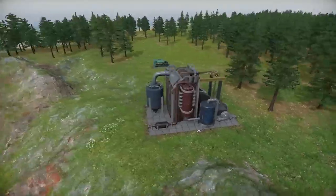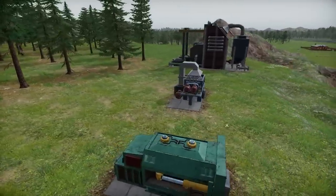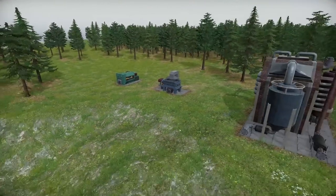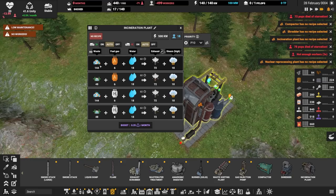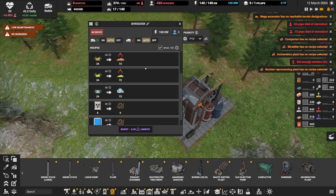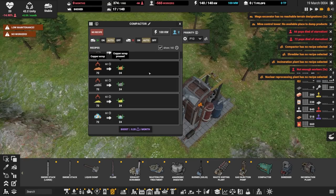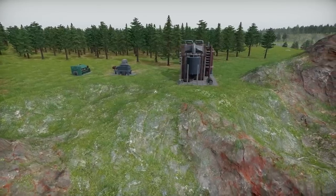Alternatively, if you'd like to ignore your problems forever, you can crush them up with the brand new compactor. It allows you to compact trash in a 1 to 3 ratio, so you'll functionally reduce the size of the trash, but you won't actually get rid of it. If you've decided not to ignore your problems, or perhaps you want to undo your compacting, there's always the new shredder building, which allows you to reverse the compacting process, and you can also shred wood with it.